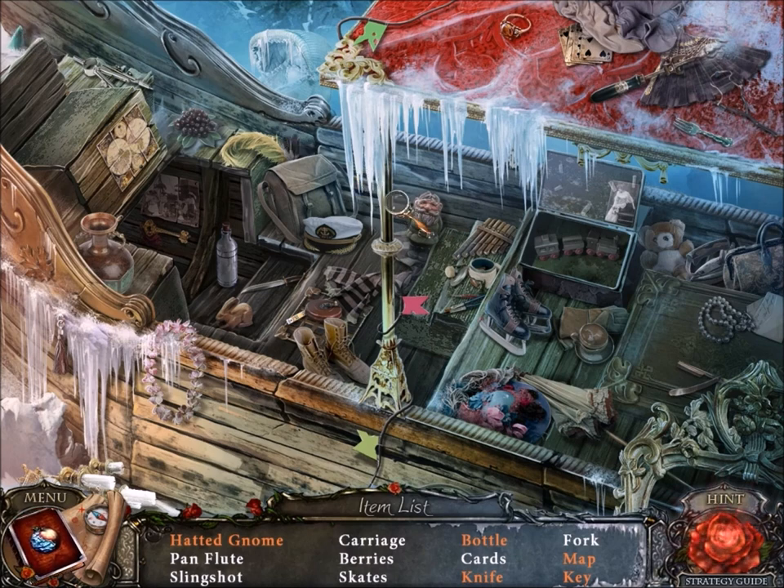So the Hatted Gnome is this guy here, next to the Pan Flute. We have berries in a carriage here, cards, forks, slingshot, skates, and a few more items. What am I missing? I think that's everything. Let's hope I can actually solve this in time. Let's go.